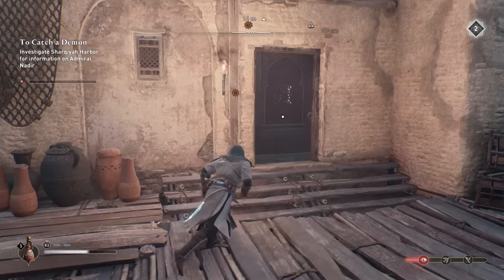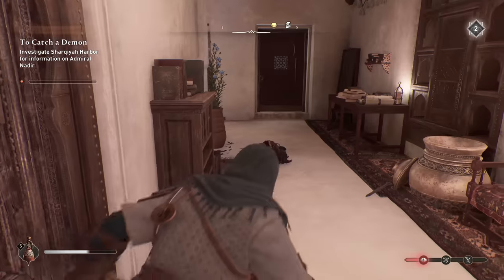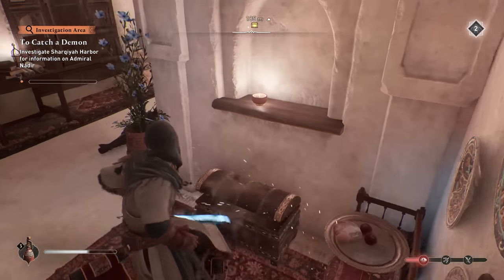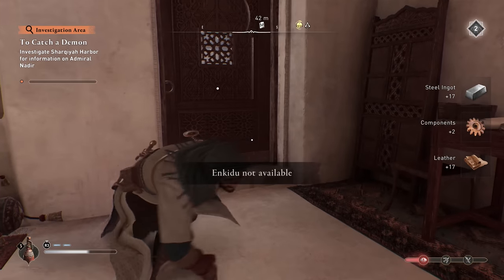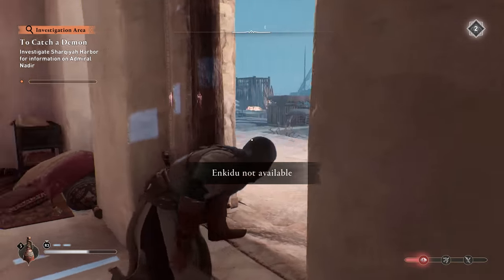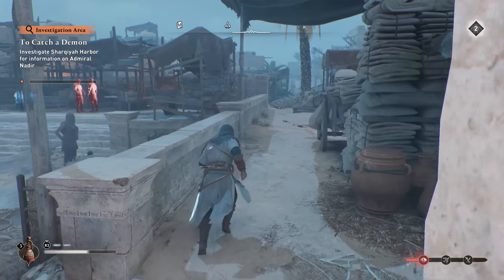So each area that has a chest — interesting. So now you can just unlock it. It's up here to the left. Let's go. We need information, so let me go over here.